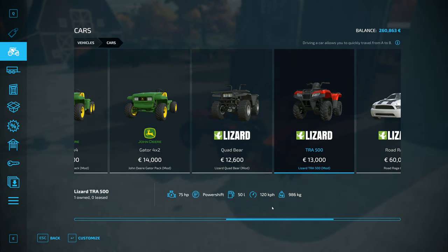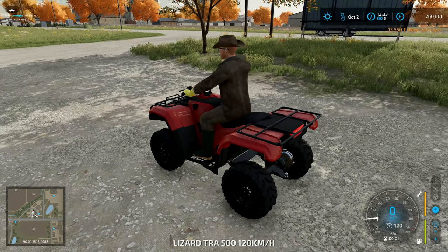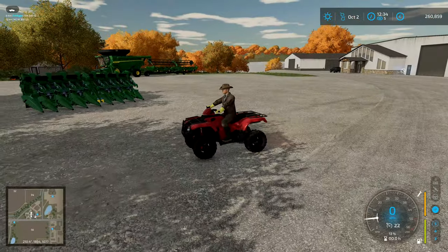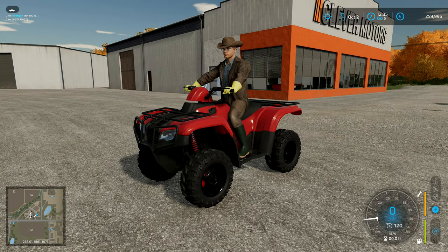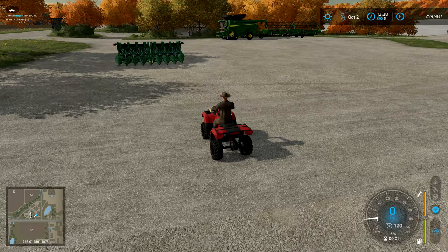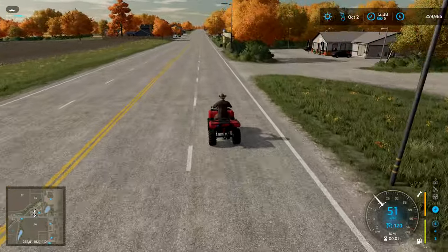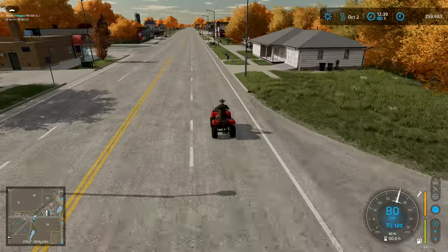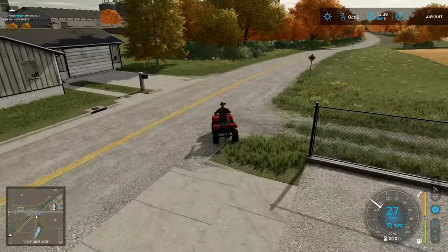So we've now got a quad bike that goes ridiculously fast, which is very, very cool. Here's our quad bike — got 120k top speed. That looks very, very slick — very cool, very nice. I like it. We're going to take this for a little spin. So I want to go to field 71. I'm going to whiz out here. I don't know what this thing's going to be like for cornering or anything like that. Takes a bit to build up speed. He does slide around a bit, which is not surprising really — it's a light machine.